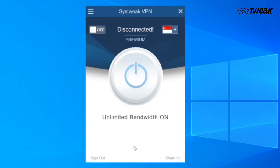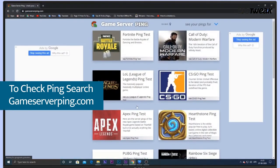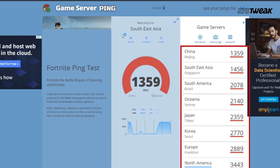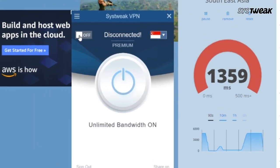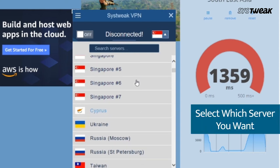Now you are all set to use VPN. Go to the browser and search for gameserverping.com. Now select any game of your choice. Here you'll see all server pings are very high on your location. Next, open VPN on the other side and click on the flag icon. From here, you can select a server of your choice.